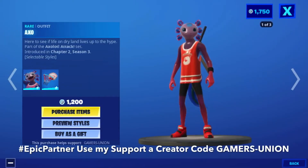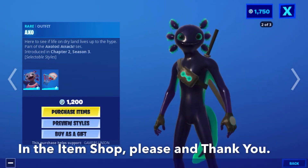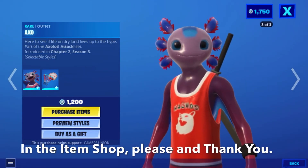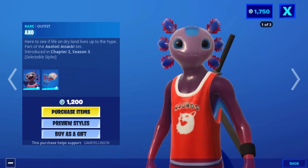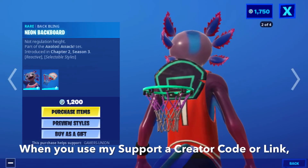Next we have Alpha Expo — here to see if life on dry land lives up to the hype. Part of the Axolotl Attack set, introducing Chapter 2, Season 3, for 1200 V-Bucks. Also back is the Neon Backboard — not regulation height. Part of the Axolotl Attack set.